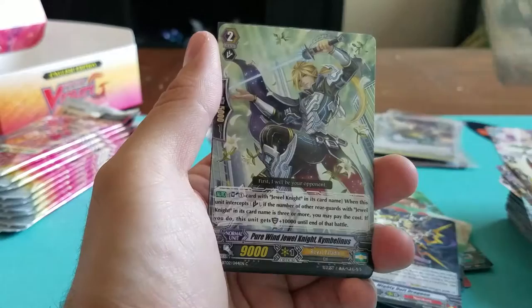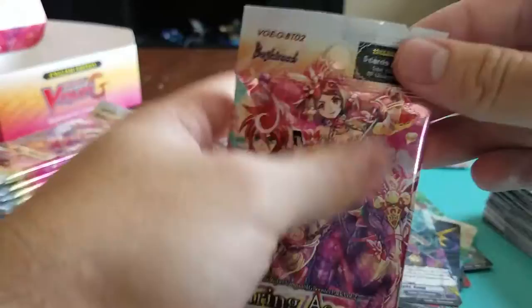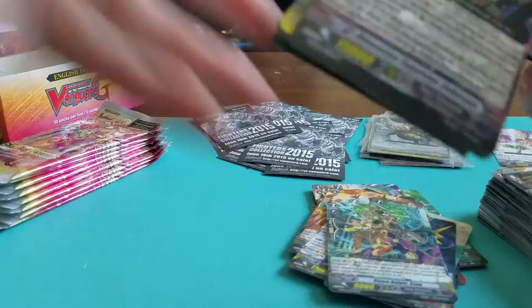Heat Blade Dragoon. Snow Drop Musketeer. Pure Wind Jewel Knight — the Maiden. Steam Knight Jang as a single rare. We still got a lot of packs here to go but getting closer — one Double R and one Triple R left. Can we pull something good? That's half the fun.